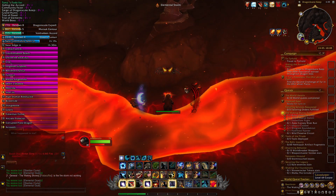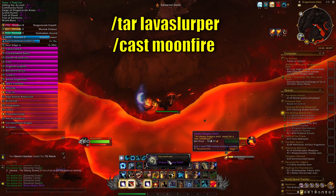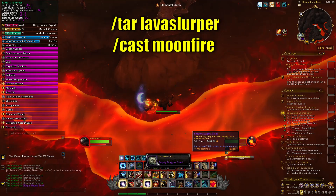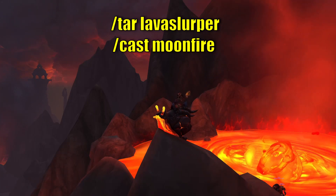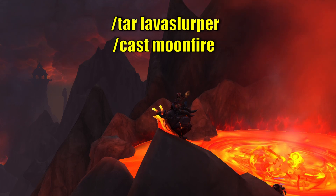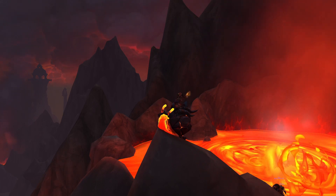How I optimized this farm was simply creating a targeting macro for my druid — a lava slurper cast Moonfire macro. You can use your class's auto-cast abilities to target and cast so that you don't miss out on these little guys, because it is easy to fly over them.